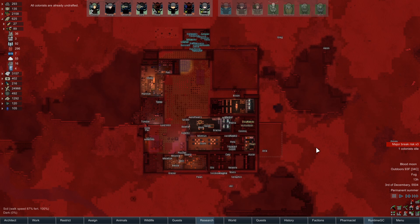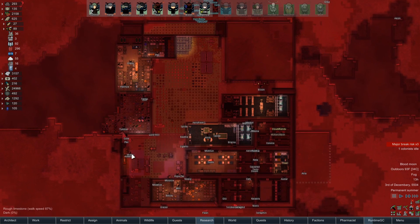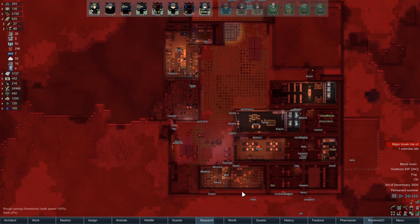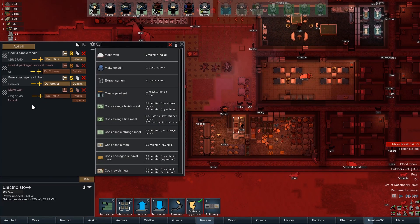Hey folks, this is Decoherent, and welcome back to the crimson-hued world of RimWorld. So we're in the middle of a blood moon. This is not ideal because we're pretty low on food. So unfortunately, I am going to follow through with my threat from a couple episodes back and make them switch to nutrient paste, because otherwise we're all going to starve to death. So let's suspend these meals.